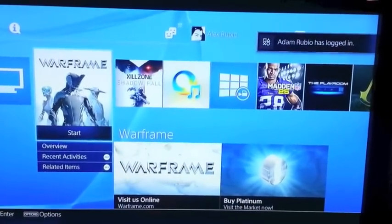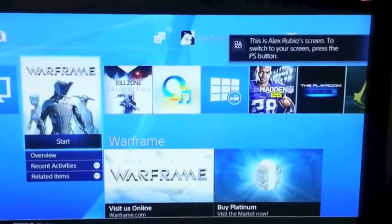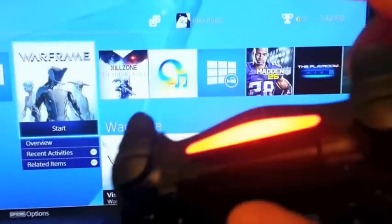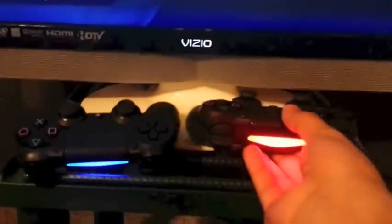So if I want to switch over accounts, it's going to tell me to press the PS button. All you've got to do is go to your controller, press the PS button, and it's going to flip from my account — Alex Rubio, a.k.a. the Key General account — to the Great.i.am account. Click that and it switches over. Voila.